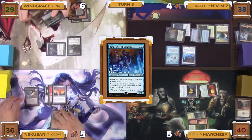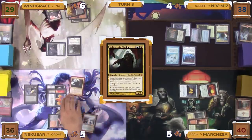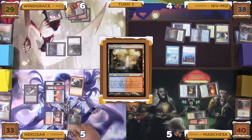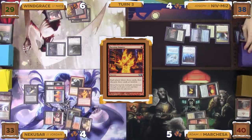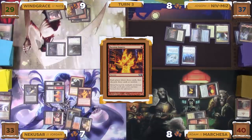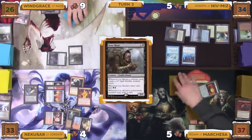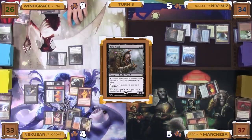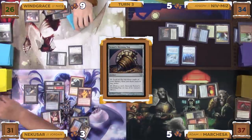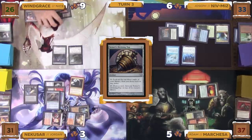Jordan untaps, draws, plays a Polluted Delta, then taps his mana to cast his commander Nekusar the Mind Raiser. He pays one life to crack the Polluted Delta, shocking in a Steam Vents. He taps for one red mana to cast a Burning Inquiry — Joseph draws a card off Mystic Remora taking one damage from Nekusar. The Burning Inquiry resolves; everybody draws three cards and Jordan's opponents each take three damage. Everybody discards three cards at random, and Nate draws three more cards from Bonemiser triggers. Jordan puts one discard back on top via Library of Leng, then casts Sensei's Divining Top and activates it to rearrange his top three.